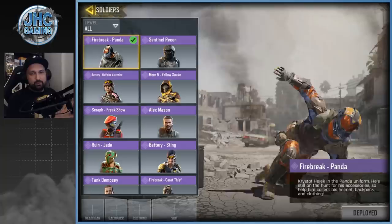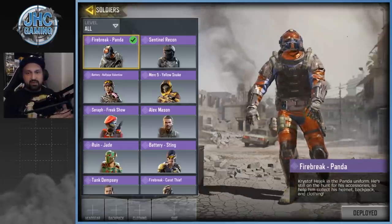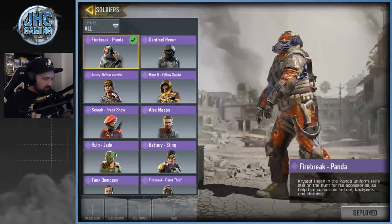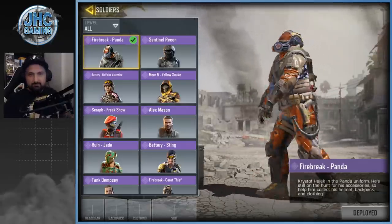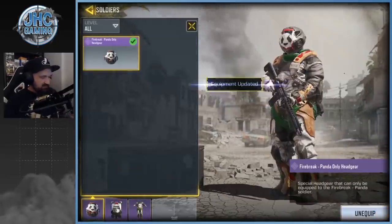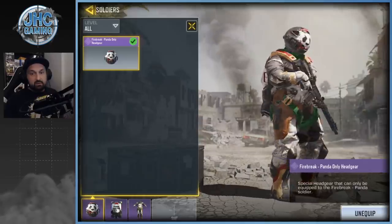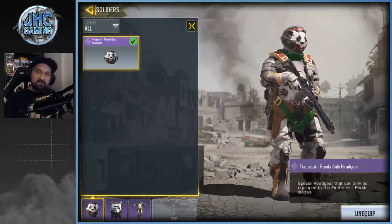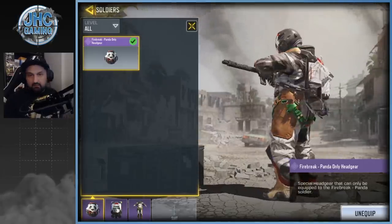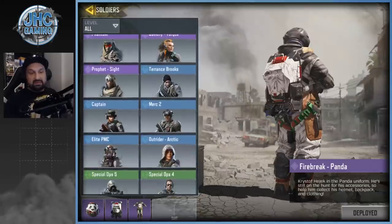Last on the list is the brand new Firebreak Panda. Like Carrot Teeth, this is one of the two Firebreak skins that support equippable clothing, headgear, and backpack. With the suit equipped it looks like a space suit. I get asked often whether I prefer the Panda or the Rabbit version — I think I prefer the Rabbit honestly, but the Panda's not bad.